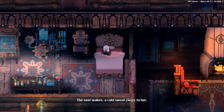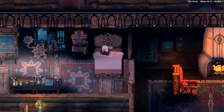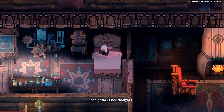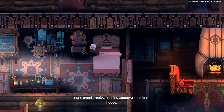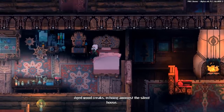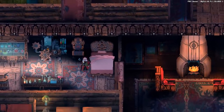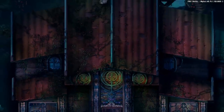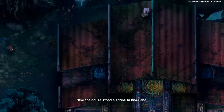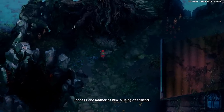The seer wakes. A cold sweat clings to her. She gathers her thoughts. Aged wood creaks, echoing amongst the silent house. Near the house stood a shrine to Rhea Dana, goddess and mother of Rhea, a being of comfort.